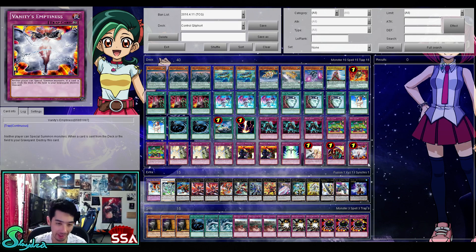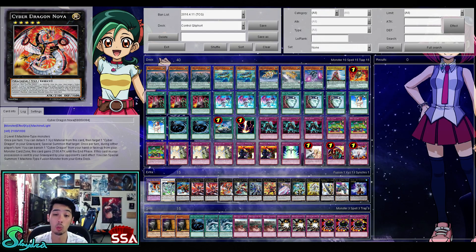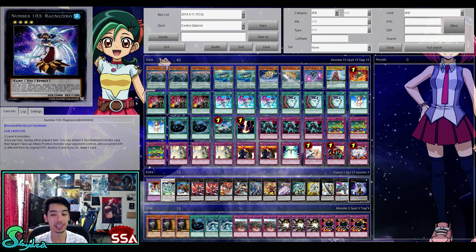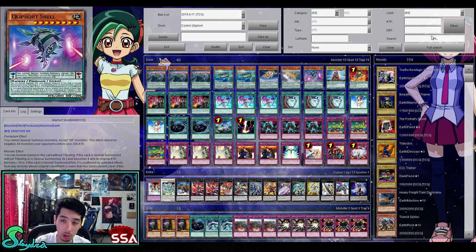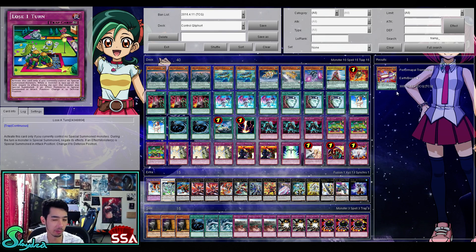Three Lose a Turn, three Solemn Strike, two Rivalry of Warlords, one Starlight Road, one Solemn Warning, one Skill Drain, one Vandi's Emptiness. For the extra deck: one Cyber End Dragon, one Stardust, one Gaia, two Cyber Dragon Infinity, one Nova, one Zenmayo, Pleiades, Vulcasaurus, Durendal, S39 Utopia Lightning, S39 Utopia Prime, the OG Utopia, Castel, and Evilswarm Exciton Knight. Castel is an excellent card in Klee's because some of the Klee monsters lose 300 attack. You can make it with Performapal Trampolynx - that lets you bounce back the Klee stuff, re-pendulum, and access your extra deck more easily.